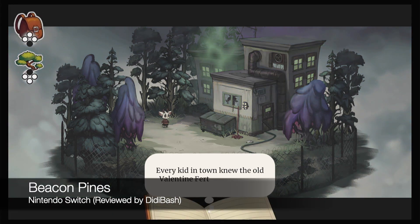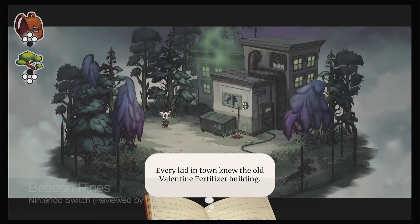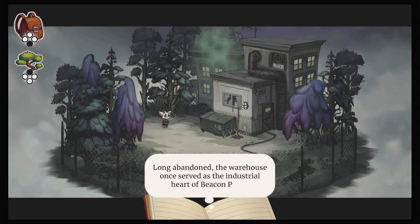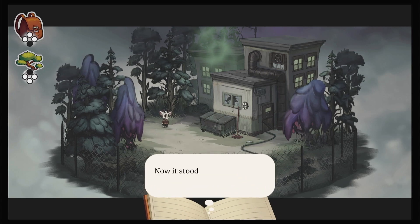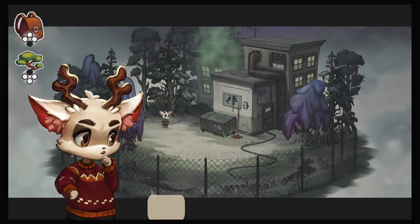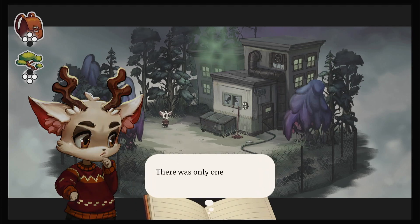Every kid in town knew the old Valentine Fertilizer building. Long abandoned, the warehouse once served as the industrial heart of Beacon Pines. Now, it stood only as a reminder of things left behind. The dormant building showed strange signs of life. There was only one way to find out.